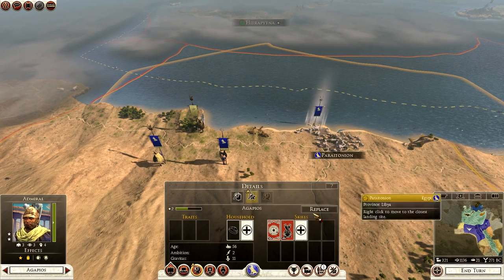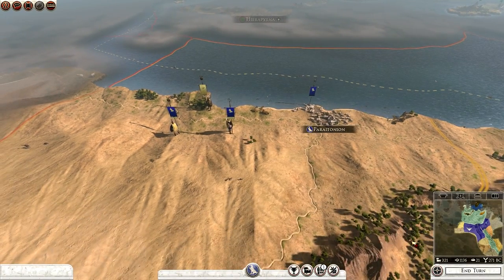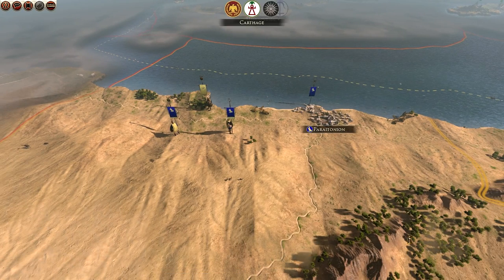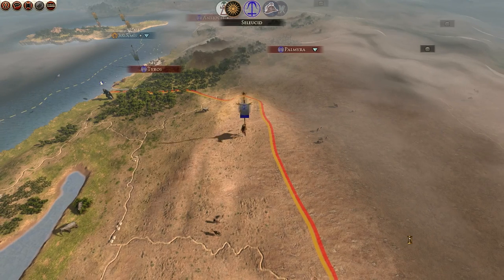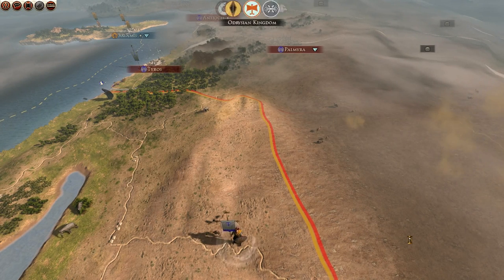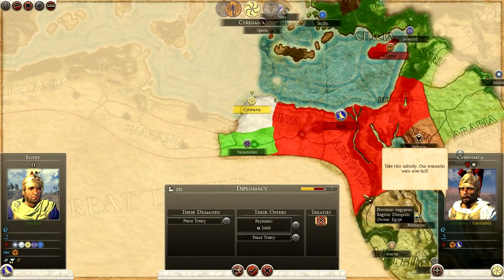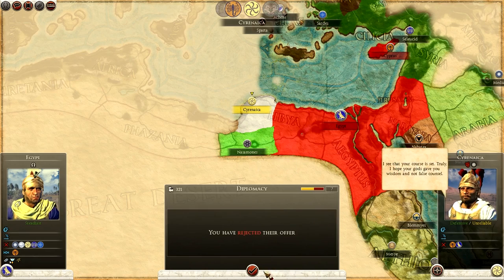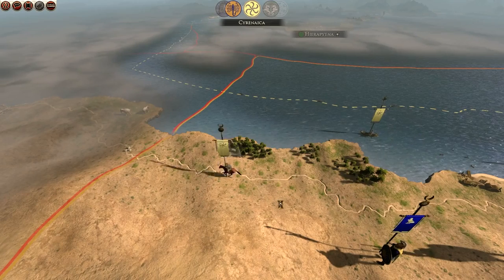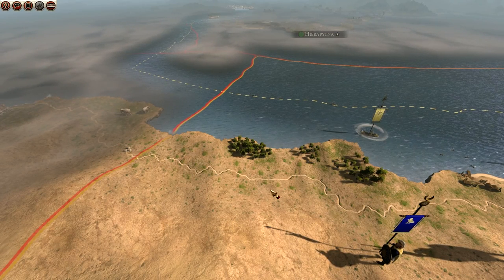Cyrenacea are offering me 2,400 and peace, but I don't want that — I want to take them out and get all of Libya. So we say no. We might actually have a battle here — nope, they're running away like cowards. We're just going to chase them down and hopefully destroy them. Research complete: Training Reforms. Returned home. Rebellion imminent in Libya — bring it on.